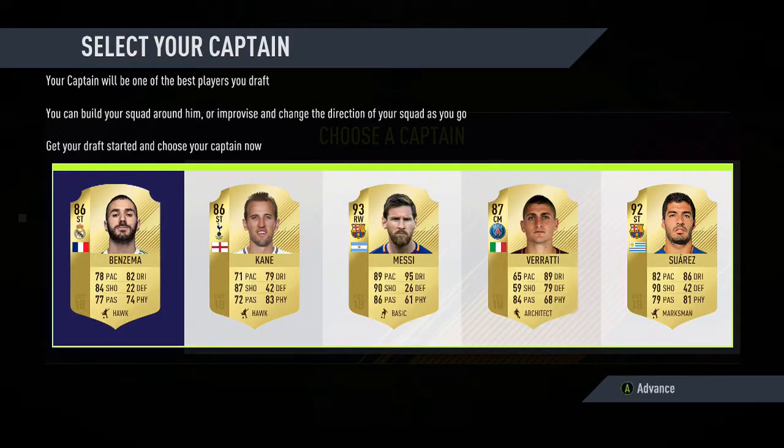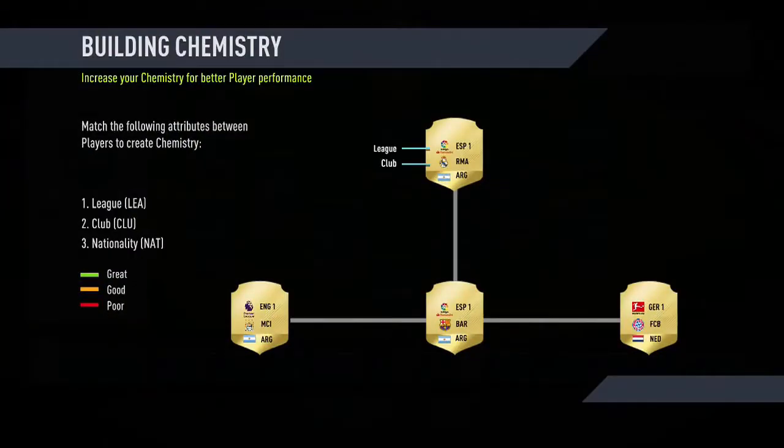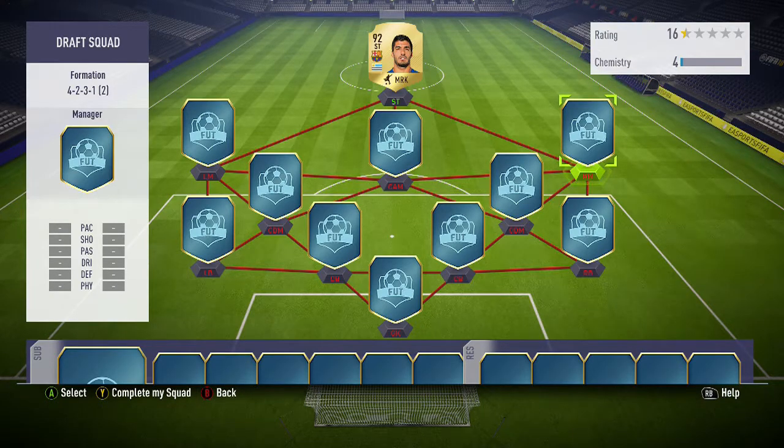Now for the captain, pick whoever you want. I'm going to go with Suarez because Suarez is sick. And then you can just press Y to complete the squad, especially if you've got it on a really easy difficulty — it really doesn't matter who you have or any chemistry or whatever. But for me, I'm going to go through it because I actually want to win on a decent difficulty.